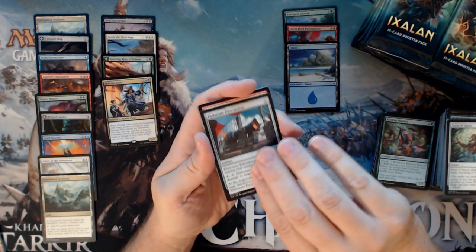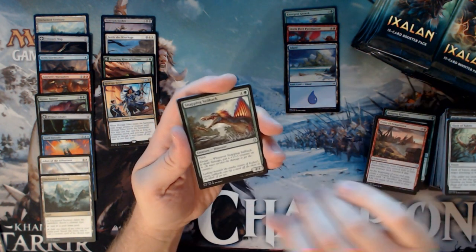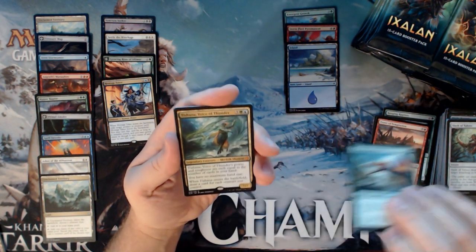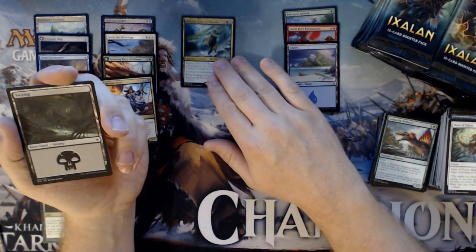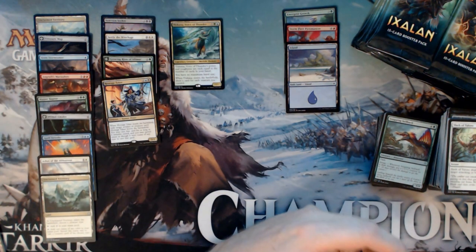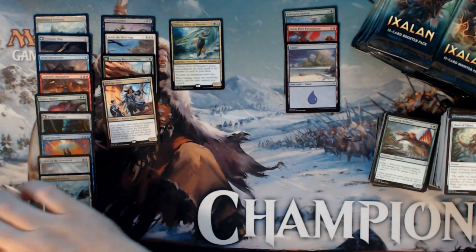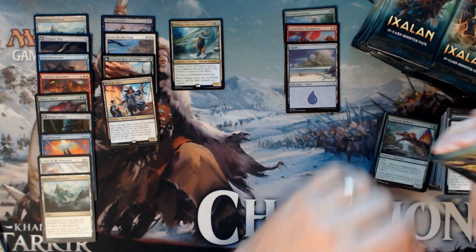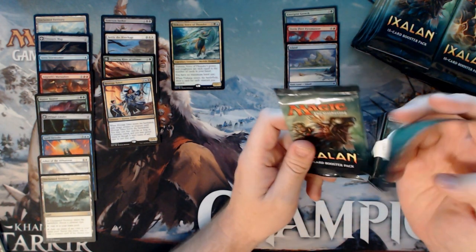We have an Elaborate Fire Cannon, Trove of Temptation, Snapping Sailback, and Tishana as our first Mythic. Not the Mythic you're looking for, definitely not — but it's still a cool Mythic and certainly playable. It's just so expensive mana-wise. If there was a way to reduce her cost it'd be great.